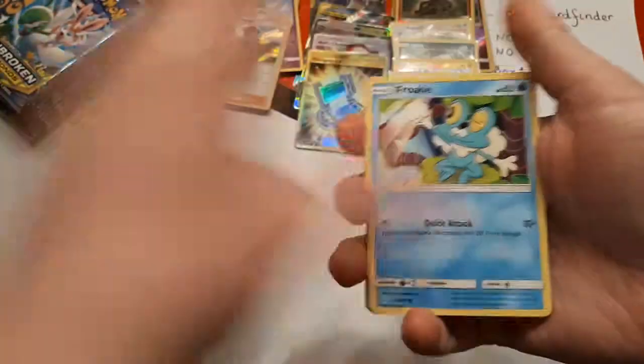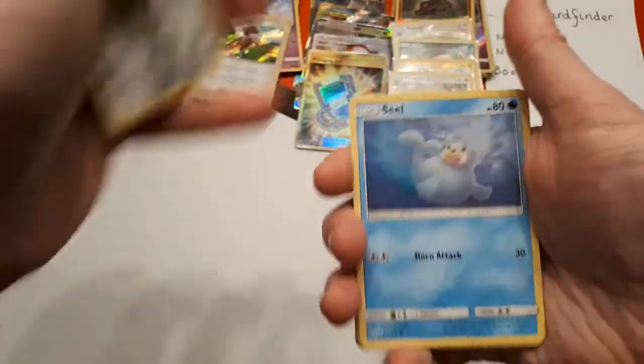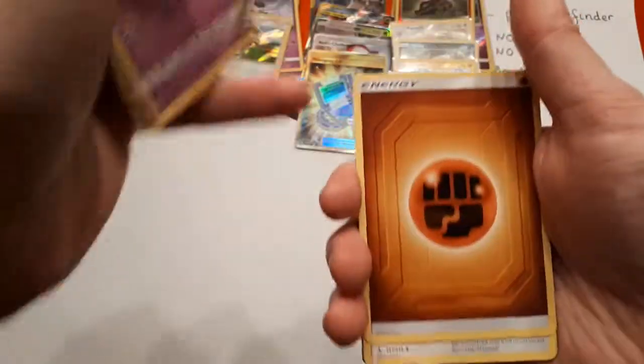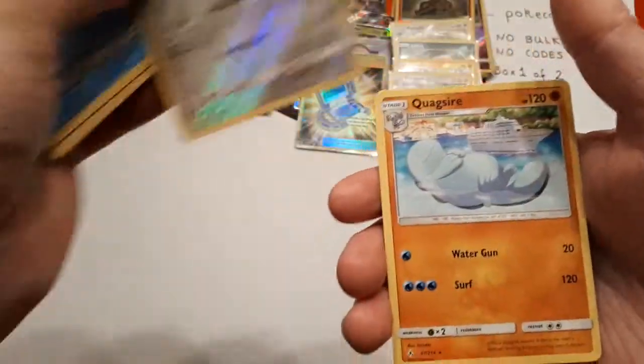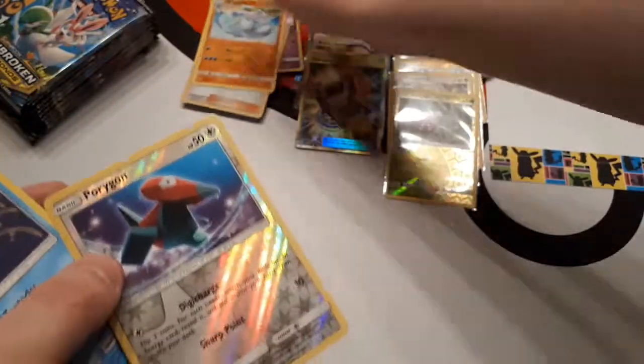If you want in the next box we can swap roles — if you feel as though you could frisbee code cards. I don't want the responsibility. You sure? I think you could cope. The reverse is Porygon and the rare is Quagsire. I'll put that in the pile and give that to you.